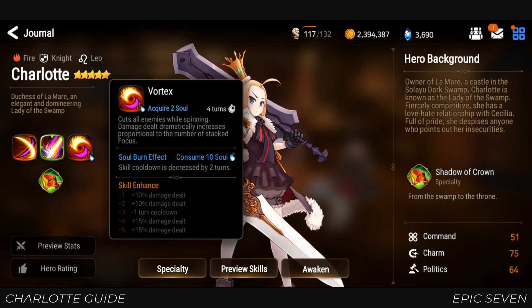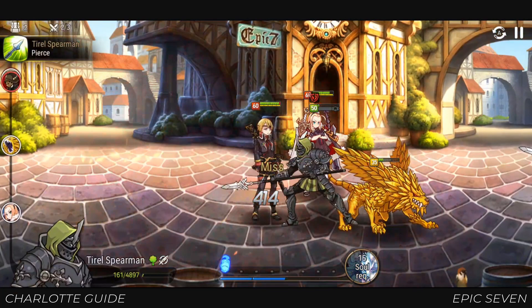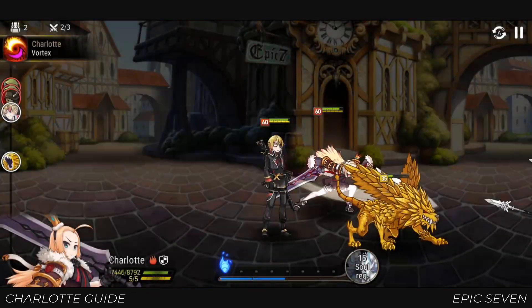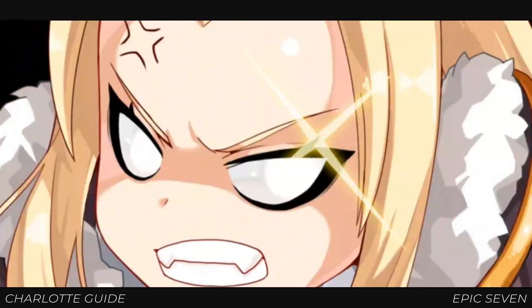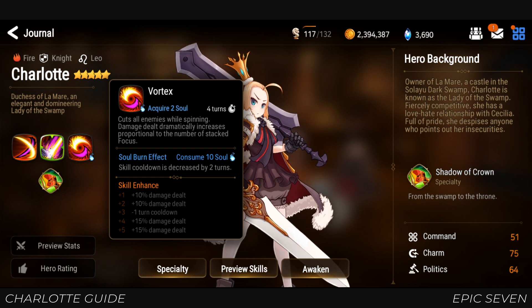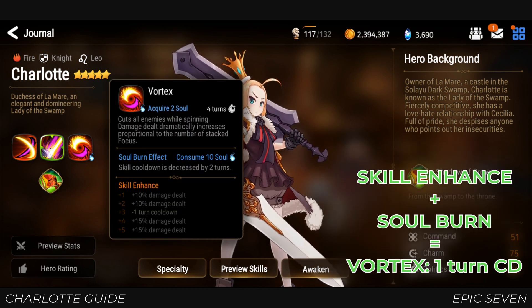At 25% stun it is very low, but the fact that it can hit multiple enemies does kind of balance that. With skill enhance, you can increase this up to 35% chance. Her third skill, Vortex, is the best of Charlotte. It's another AOE skill that dramatically increases in damage based on her current focus. The good thing is that using it does not consume focus, meaning once she reaches max focus she will retain that amount till the end of the stage. It is best used at 5 focus where she gains another set of attack, further increasing the damage. With a cheap cost of 10 soulburn, you can decrease the cooldown of this skill by 2 turns.